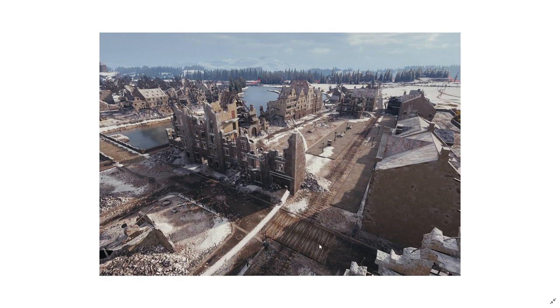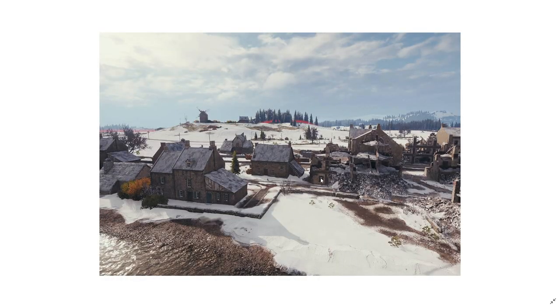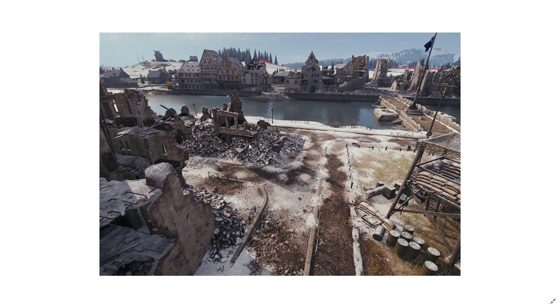Honestly, this part of the map was quite clustered — always a traffic jam between teammates, enemy team just hull down, fiesta over here. Hopefully this is going to open up the gameplay a bit. They are also going to do slight changes near this position on the east side of the river. The house will be made slightly bigger and taller, maybe to protect the city guys from getting sniped from the hills. Pay attention to the terrain as well — slightly lowered down on top of that.